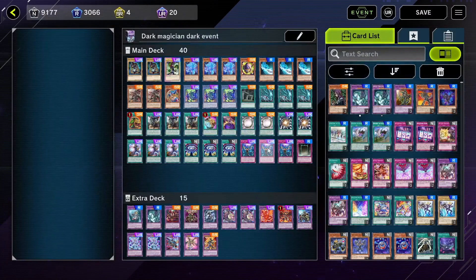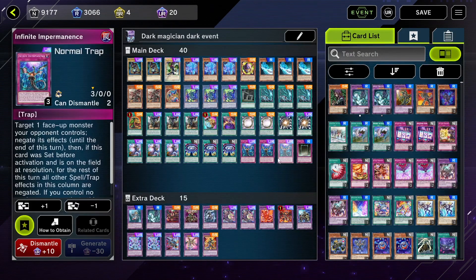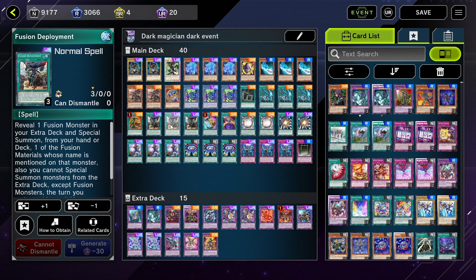Next up we have Dark Magician. This is a fan favorite deck and I did a little bit of a twist on it — I threw in Fallen of Albas. Like the Black Wing one, you can play this free-to-play. You don't need to run Super Poly, and you don't need three Infinite Impermanence. Fusion Deployment comes in a structure deck, the Cyber Dark one, which I recommend — it's a good structure deck because it has Cyber Dragons and Cyber Dark.